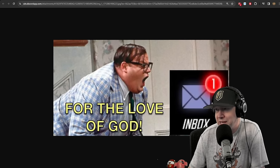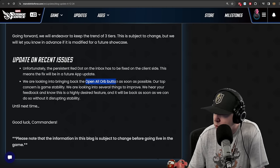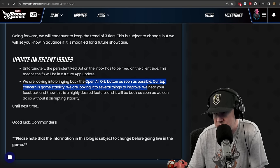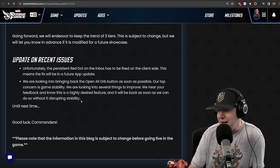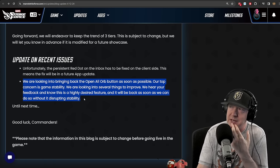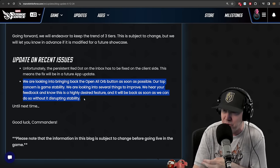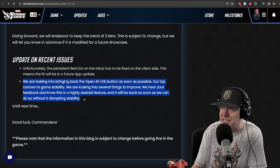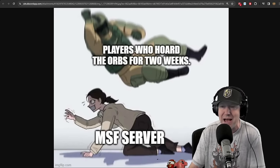They are looking into bringing back the open all orb button as soon as possible. Their top concern is game stability. The way it was explained on a conference call with RJ is that the open all button would ping the server about four times per second, and it crashed the servers when everybody got all those rewards. They'll have to do something differently. Also worth noting: people are hoarding orbs waiting for it to come back, and that's going to crash the servers when it does return.